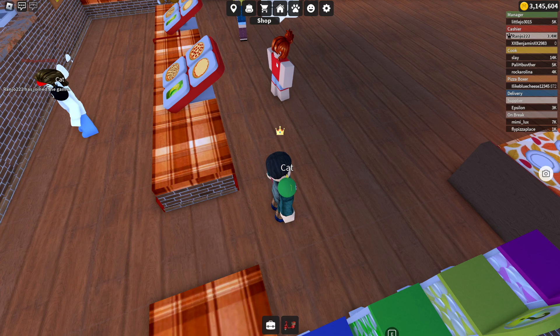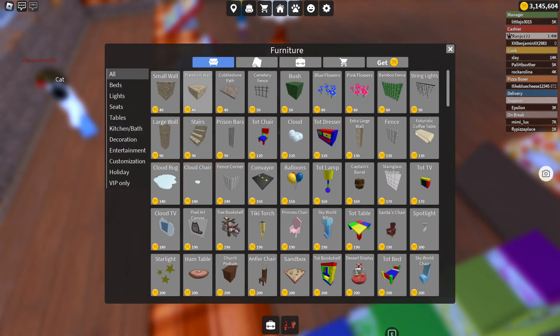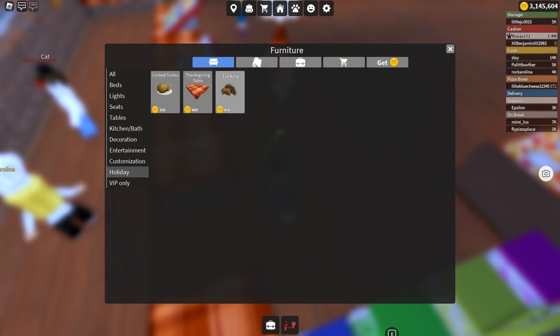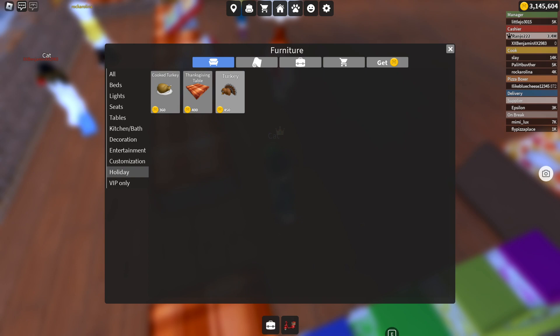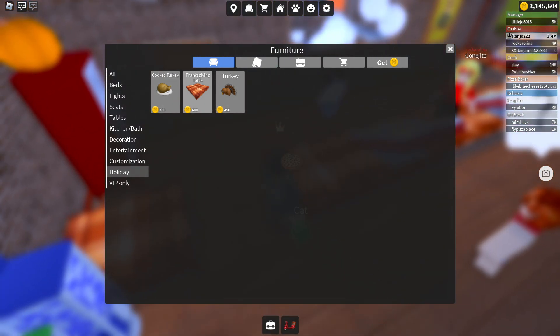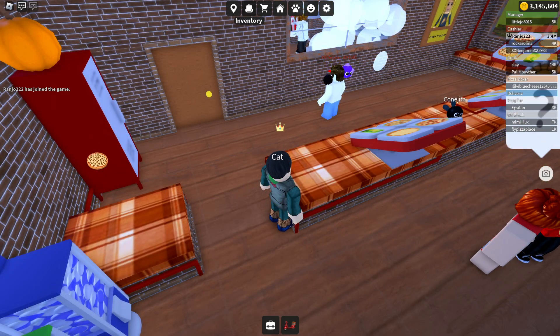Let me check out the holiday items, guys. You go over here in the shop and click on holiday. These are items that you can find — each of them can be different holiday items. Like for example, Halloween had different items. I already bought them, good thing. I believe I already have these, so there's no point in buying them.